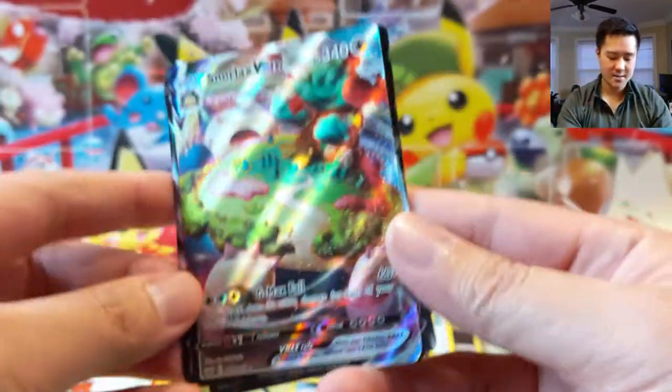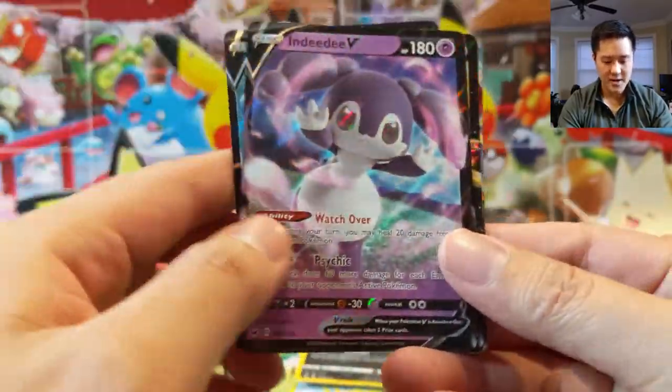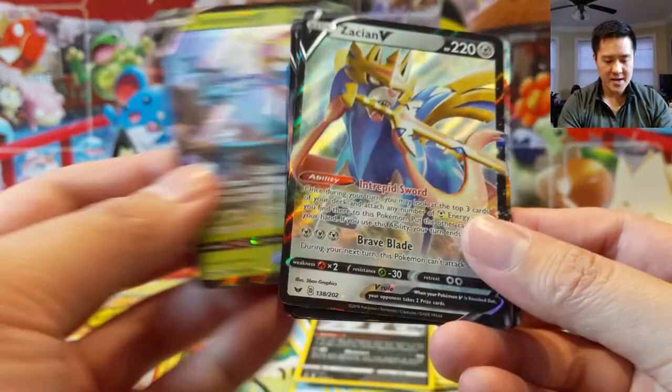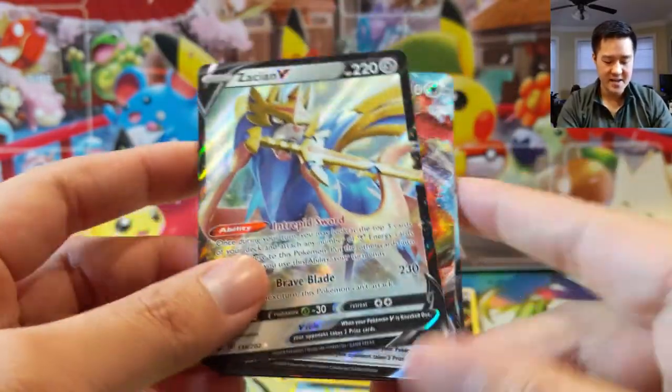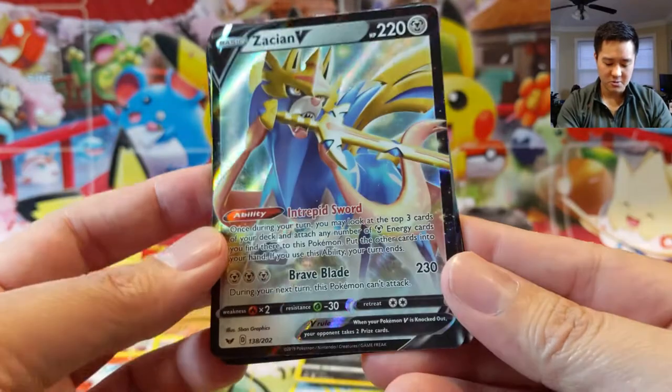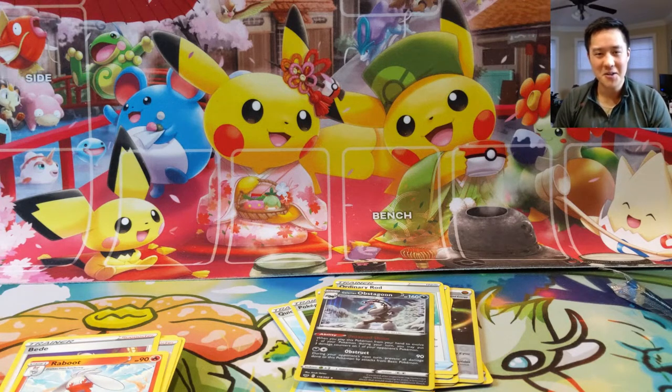Let's do a quick recap: Snorlax VMAX — love it — Lapras V, Indeedee V, Delmise V, and probably our best hit — Zacian V! Intrepid Sword is so strong. But that's going to be it for me today. As always guys, thanks for watching — like, comment, and subscribe down below. I'm I Wanna Turtle and I'll catch you guys next time.